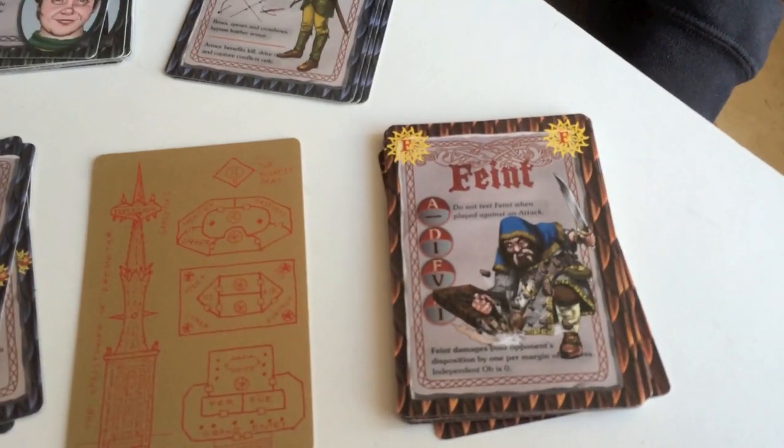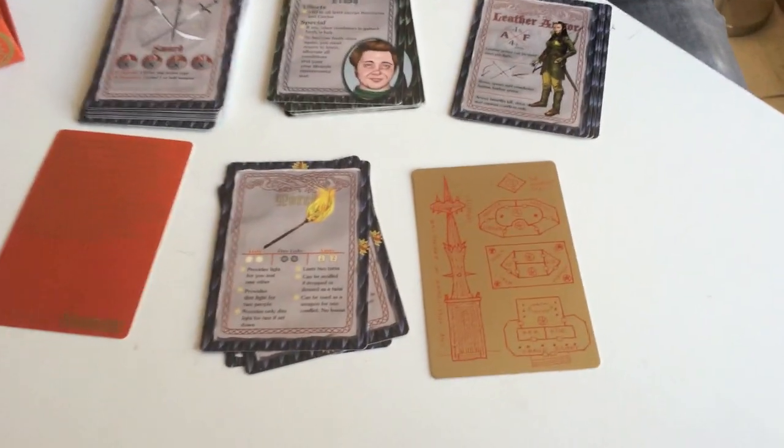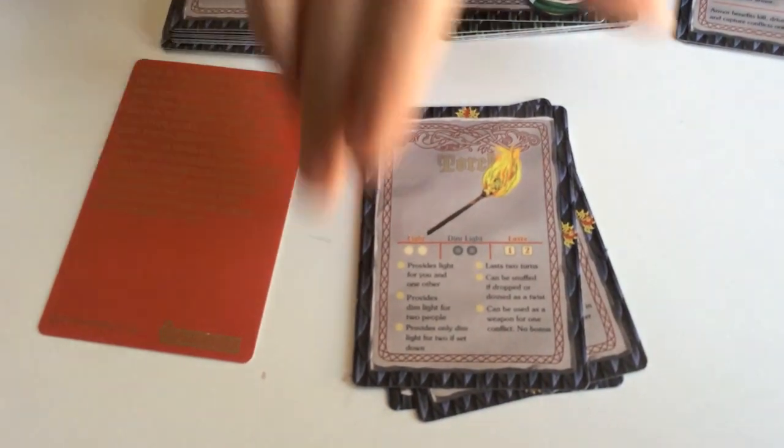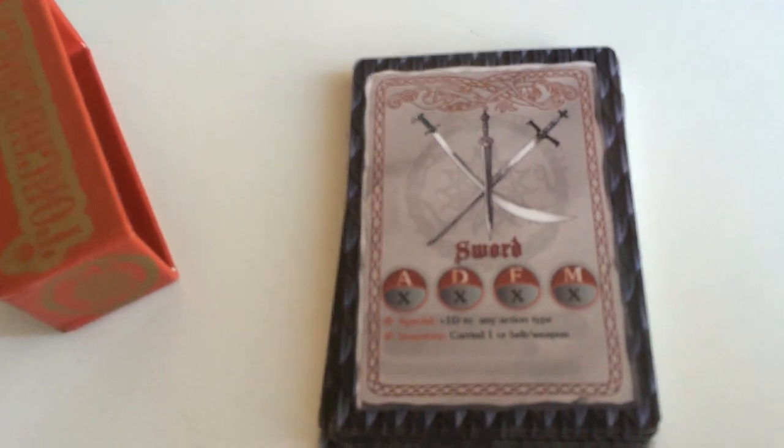Each player at the table in Torchbearer should have a player's deck — the game master should have one, each player should have one. That way everybody has the light cards they need, everybody has a set of condition cards, and everybody has the armor and weapons they need. They are twelve dollars each — I feel like it's a pretty good deal.